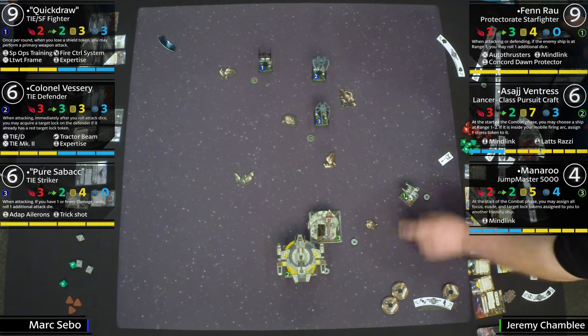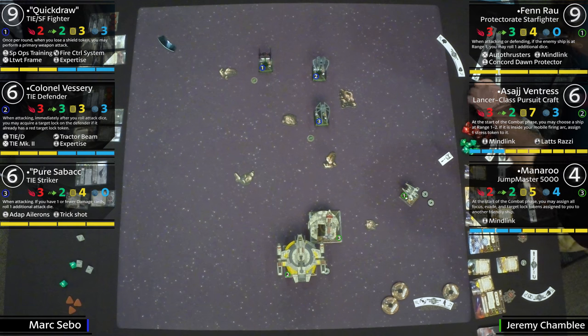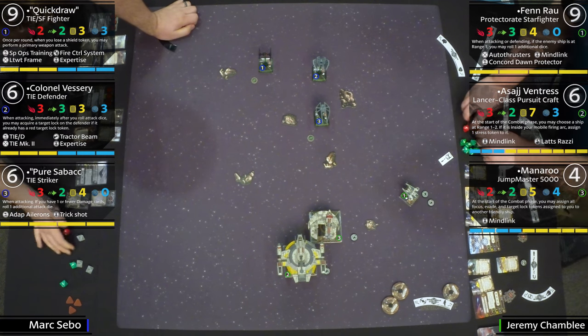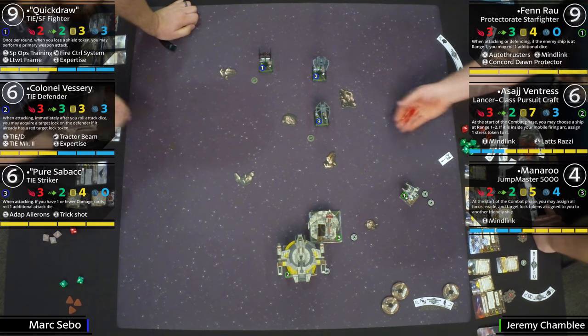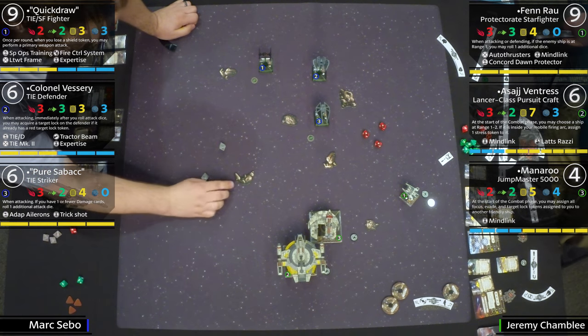The second ship is Asajj Ventress on the Shadow Caster — great to see. She has Mind Link, of course. Her ability can give an enemy ship inside her mobile firing arc at range one to two a stress token. So you've got to point your arc at them and then you can give them stress.